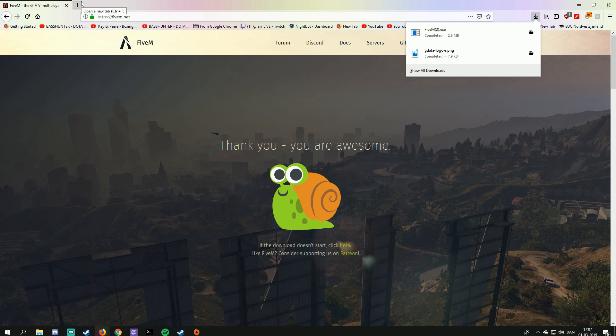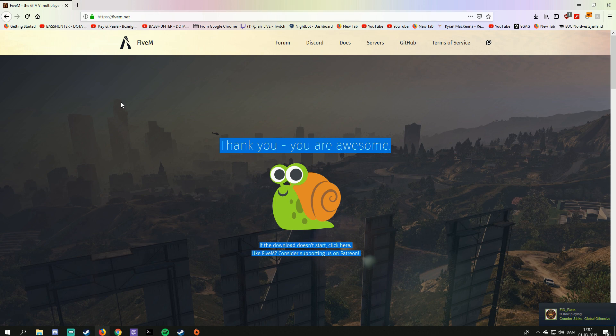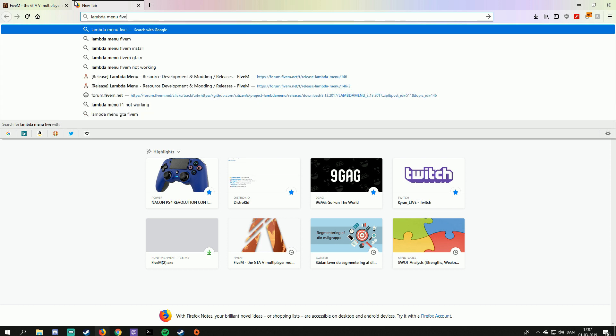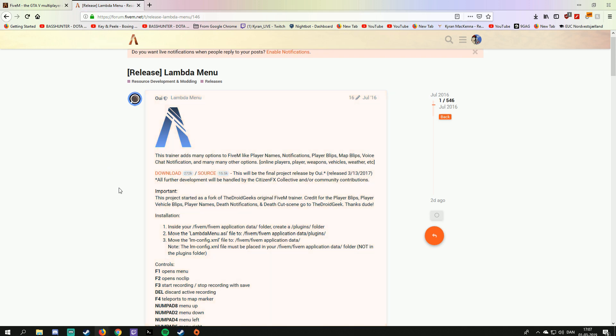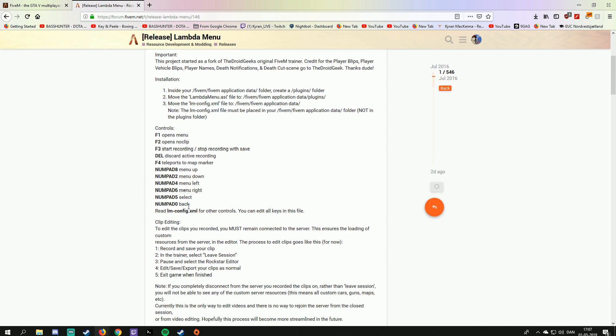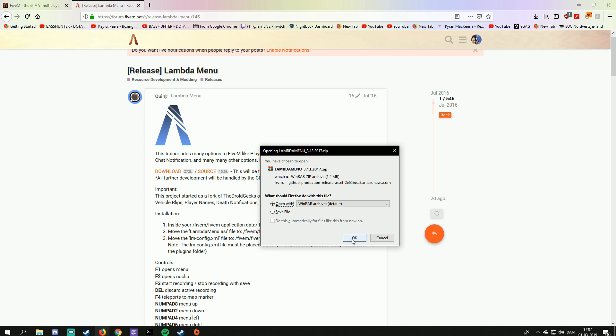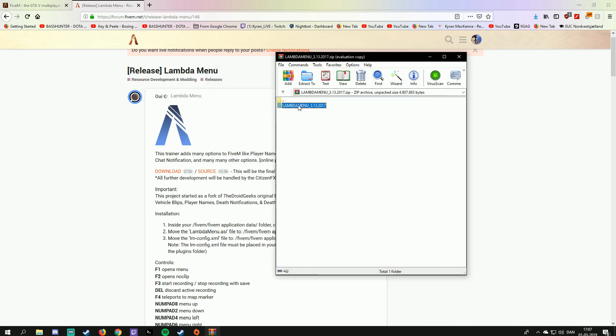Now, what type of trainer should you use? There are so many trainers out there, including some naughty ones where you can do all types of fun stuff — but you shouldn't use those because it's really annoying. All you need to do is simply type in 'Lambda Menu FiveM' and it should pop up. Download Lambda Menu, there's a readme inside with controls you can also edit.